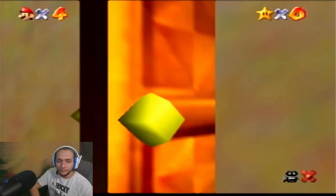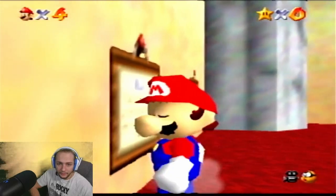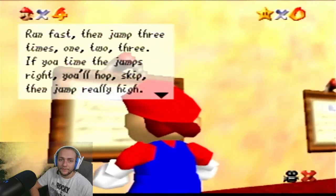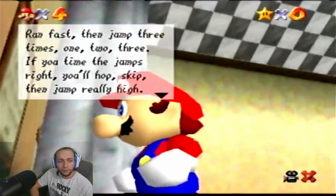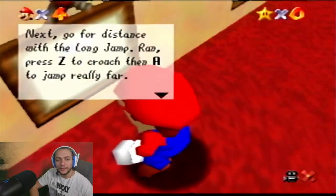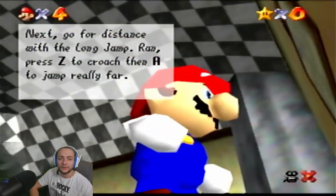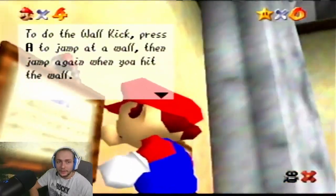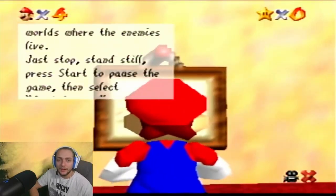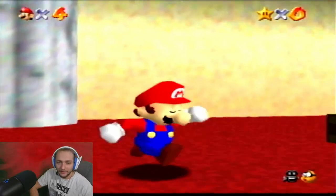All right, there's a sign — no no, Mario! In here, there you go. 'A massively important jumping technique: first try the triple jump — run fast then jump three times: one, two, three. Time the jumps right and you'll hop, skip, and re-jump really high. Next, go for the distance with the long jump — run and press Z to crouch, then A to jump really far.' Do a walk — okay, what's this one? Anyhow, just stopping. Okay, let's get right into the game.